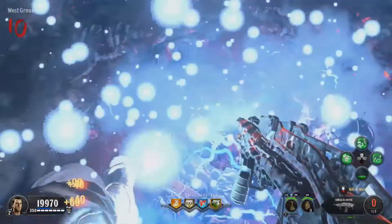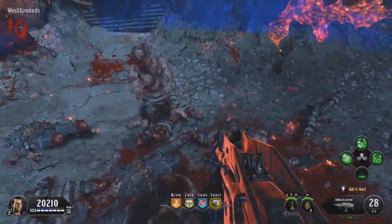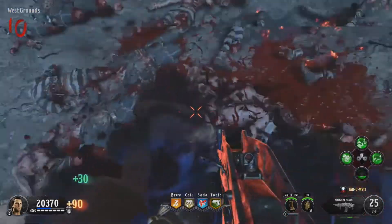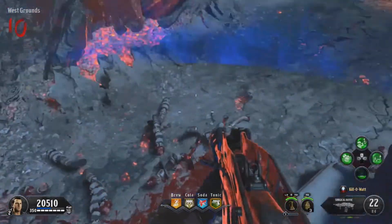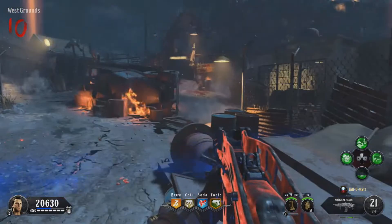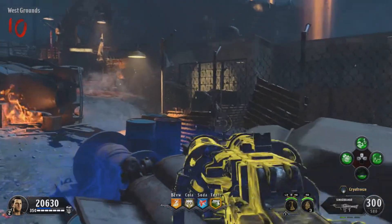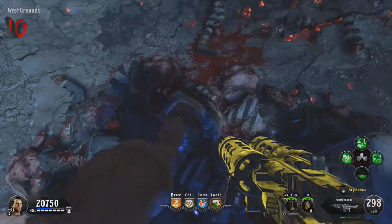If you do get hit, sometimes you will — either move around, and if that doesn't work, get off and do it again. Sometimes it doesn't work because you'll move yourself and zombies will end up hitting you. If you get hit, the glitch still works — just adjust yourself or get down and do the glitch again. I hope you enjoyed the video; if you did, please leave a like, subscribe for more future content, and I'll talk to you guys later.